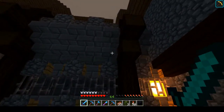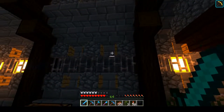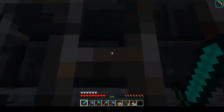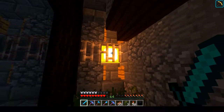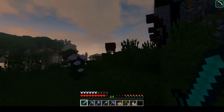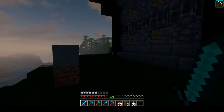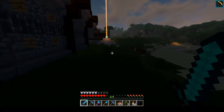We have stone bricks, we have cobblestone, oak fence, iron bars, smooth granite, and dark oak wood. Glowstone is going to be on every second segment — so the next segment is going to get glowstone, then this one, and then the segment going here is going to get glowstone as well. And it's actually night time.